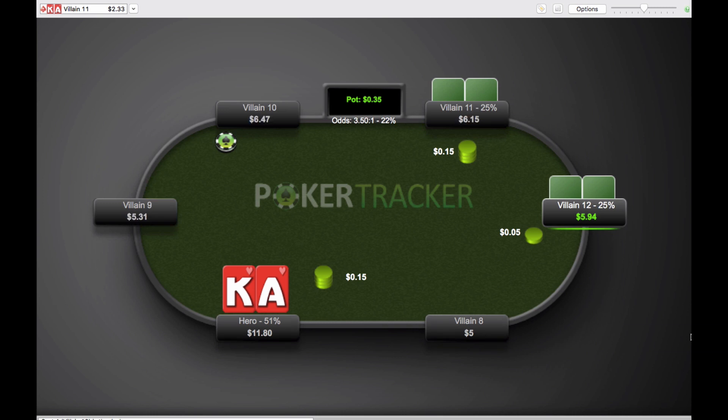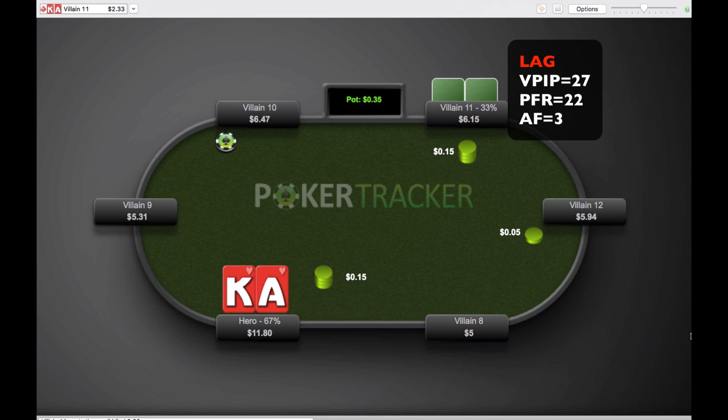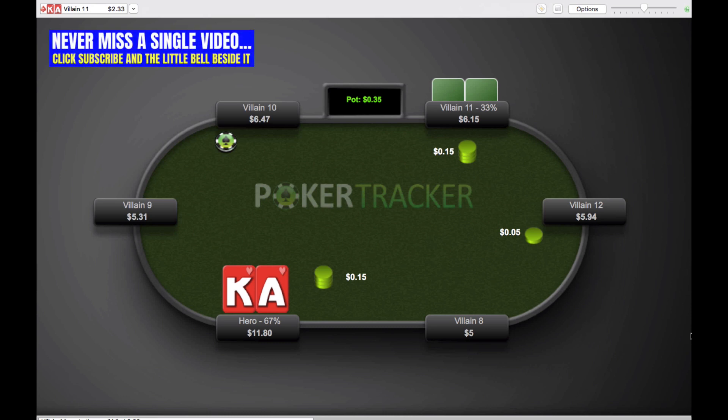Villain11 makes the call out of the small blind, Villain12 in the big blind folds. Christian told me this guy is a 27-22-3 — that is VPIP, PFR, and aggression factor. When I see a 27-22-3 kind of player in six-max, I'm immediately thinking LAG — loose and aggressive. It's the kind of player who's a regular but plays a little more hands than the typical tight nits you find at these stakes, so they can have a wide range.